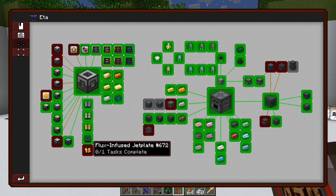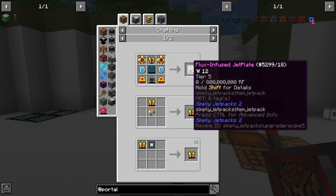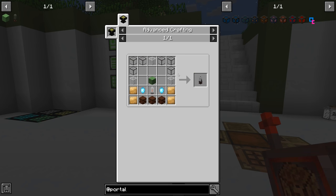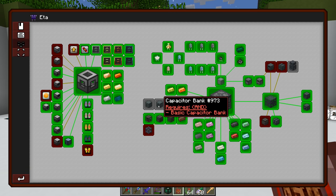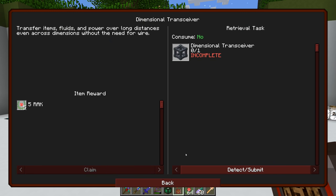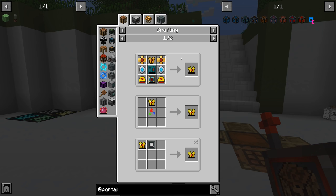Ada is another quest section we need. There are a few more thermal machines we haven't made, and there's a flux infused jet plate that I do want to make - I think we needed it for the next armor quest anyway. I'm going to knock out the rest of these machines: capacitor banks and a dimensional transceiver. The transceiver is another cross-dimension item transfer thing, but I think this one's actually worse than the quantum entangleporter because it requires power to send stuff.